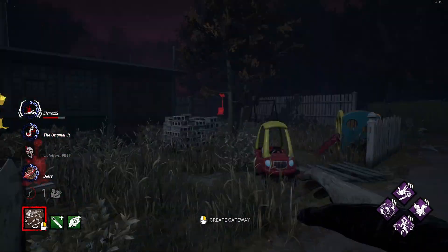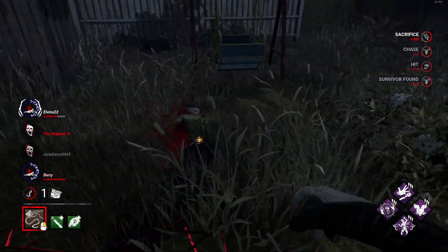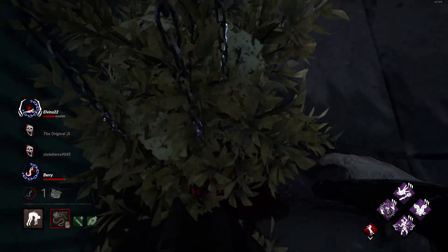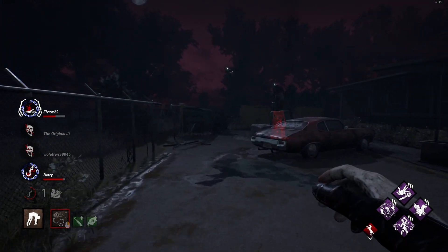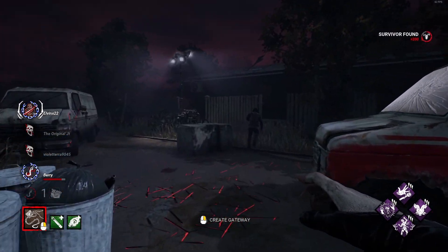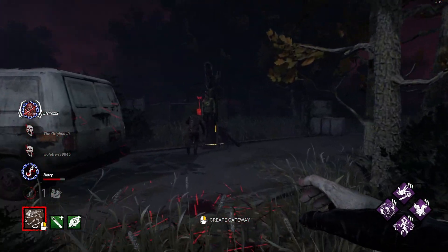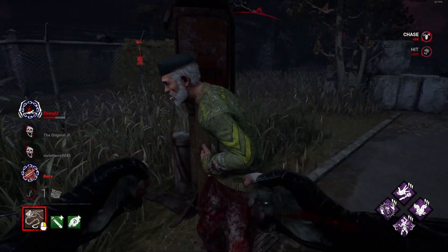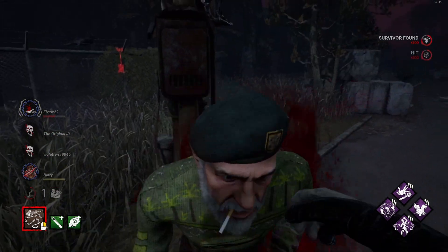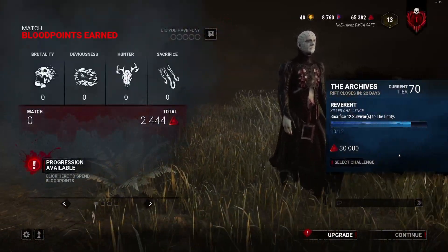We needed to get rid of him. Where's Bill? There's Bill — oh, he gave up! They were gen rushing so hard. This guy's gonna wiggle off — 100% he's gonna wiggle off. The other guy's going for the unhook — he's running for dear life. Yeah, I think Bill is done. Bill gave up, boys. Wow, that match went really well — did not expect that.